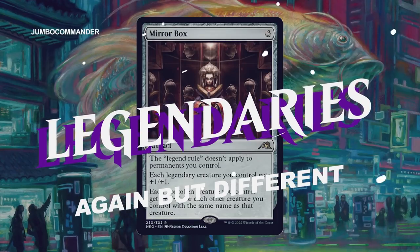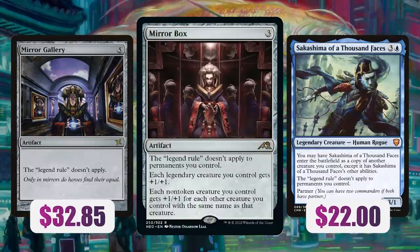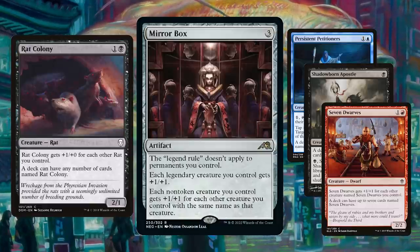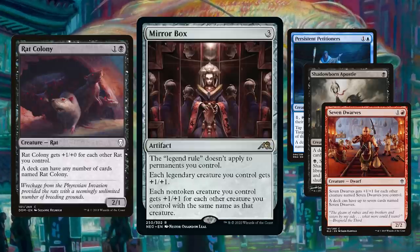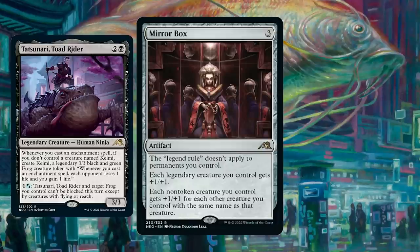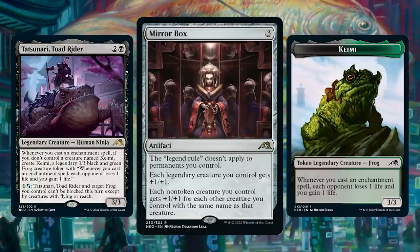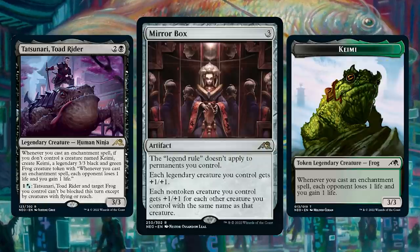I'm also a big fan of Mirror Box. Not only is this a boon for many crazy decks out there, but this becomes really popular with rat colony decks. There are thousands of people out there playing tons of rat colonies, and they're going to slam Mirror Box into it because it's a crazy coat-of-arms anthem effect, and it's amazing. It also synergizes with Tansunari Toad Rider — if the legend rule doesn't apply, then you can create more than one Kami token with every enchantment you cast, and then every other enchantment you cast is going to drain everyone exponentially, and it just accelerates the game plan like crazy.